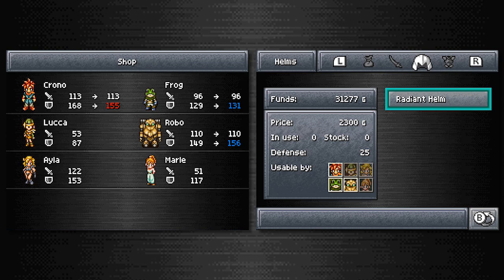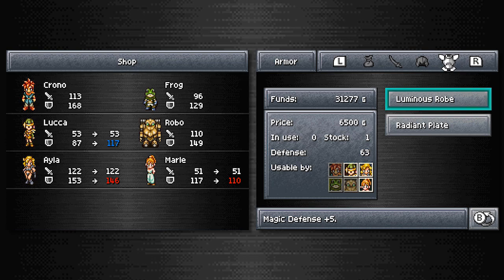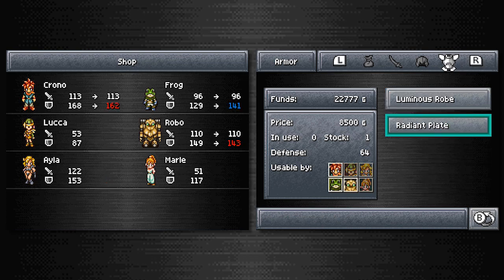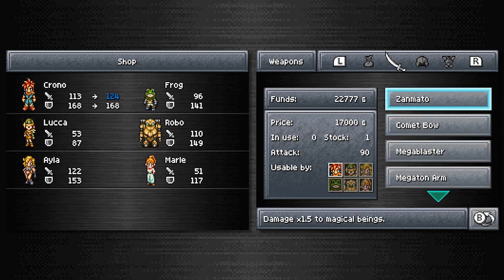I'm going to advise against buying the Radiant Helms — they're not that helpful compared to stuff coming up shortly, and it only raises defense for two of us, not even that impressively — like two points on Frog. I chose not to buy the Luminous Robe for Luca because she misses out on the two speed from Taban's Vest, and you know me — speed demon. One Radiant Plate for Frog. The weapons are the most expensive part — that was half of everything I had.